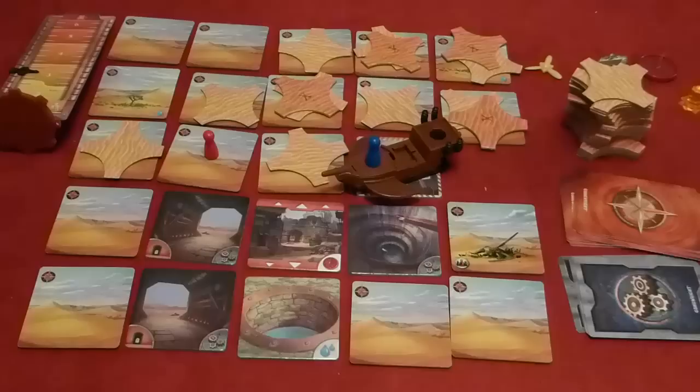That's essentially how Forbidden Desert plays out. You take four action points worth of actions on your turn, then draw cards from the sandstorm deck depending on how violent the storm is, place sand tiles over locations that move, and try to excavate as many tiles as quickly as possible to find where all the parts go. The review will be coming up very shortly after this video. If you have any questions please post them in the comments. This is Luke Hector from The Broken Meeple signing off. Goodbye.